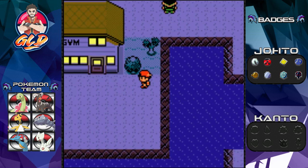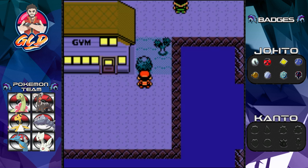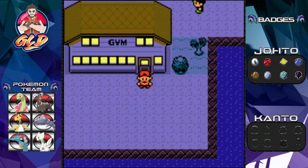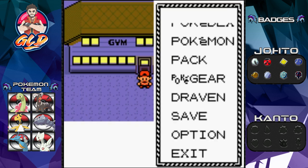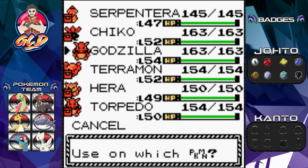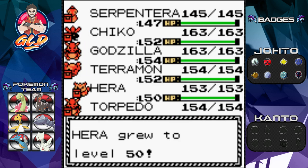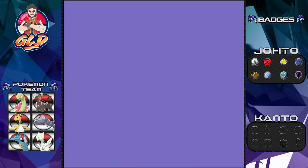Let's go ahead and surf away from here. We found a Full Heal! I'm not going to answer that phone call. Let's use that Rare Candy — I'll give it to Hera since it's almost at level 50. There we go! Now let's take on another Pokemon Gym.